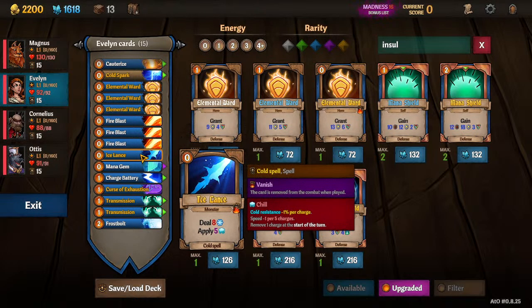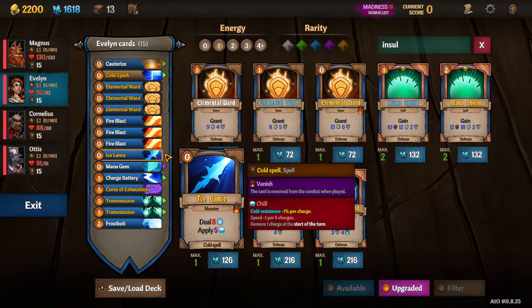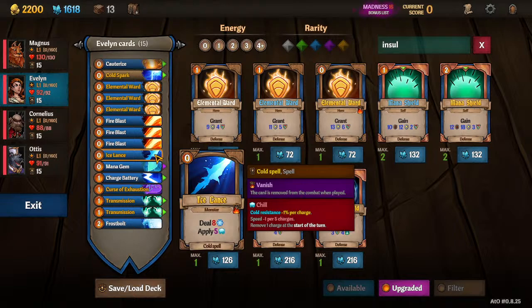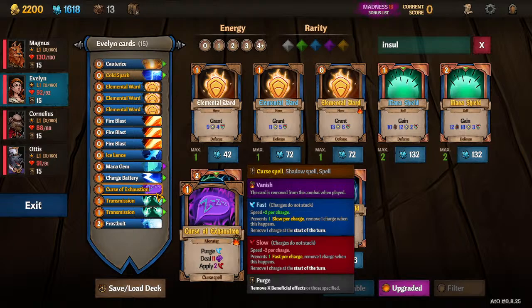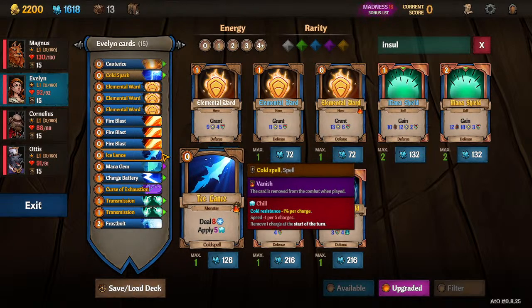The Ice Lance — we're adding some speed manipulation. Support mages want to help manipulate the speed of our enemies. Ice Lance and Curse of Exhaustion are both very good. Evelyn can play into Frost and Chill very well, so you might keep Ice Lance a little longer than Curse of Exhaustion. Curse of Exhaustion is nice because of the purging fast. If your warrior is already consistently applying slow, you're not actually slowing anything down more — whereas you can stack Chill stacks, because every five is minus one speed.